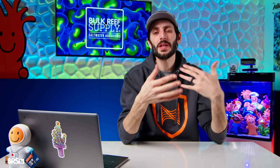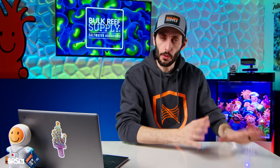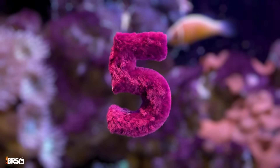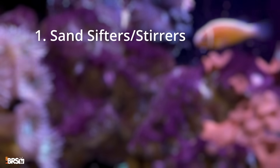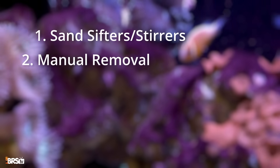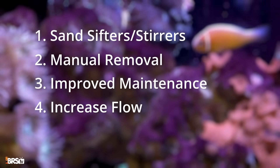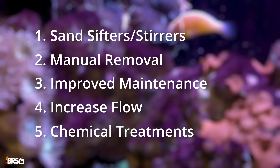But you're here because you likely already have a sizable cyano outbreak. So beyond bolstering your microbiome, what steps can you take towards beating back the cyano outbreak that you already have? There are five key approaches to tackling a full-blown cyano outbreak: sand sifters and stirrers, manual removal, improved maintenance, increasing flow and reducing dead spots, and as a last resort, chemical treatment.